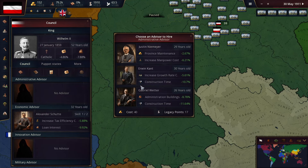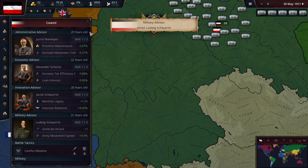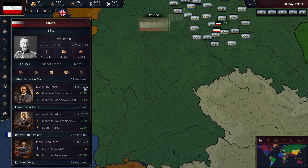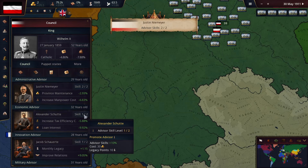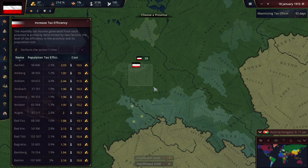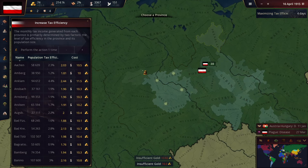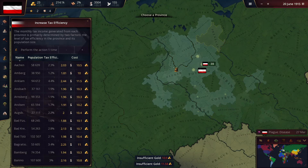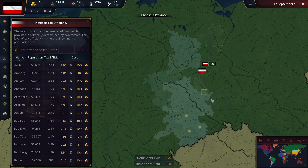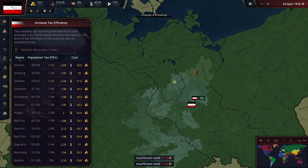I'm going to get some advisors in here and we might as well promote them too — it doesn't cost a lot to promote them. My main goal at the start of this game is just to build up a bunch of cash, and then once we're making like a ton of money, that's when we're going to start building up the military. At the start we're just going to be peaceful until we get a proper economy going.